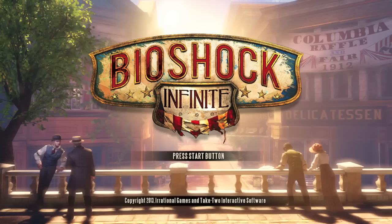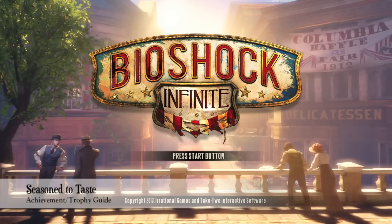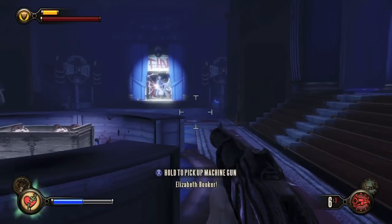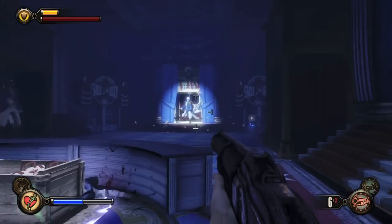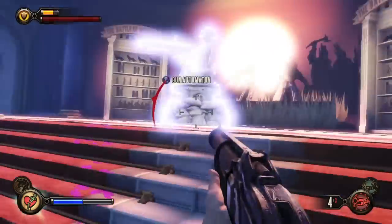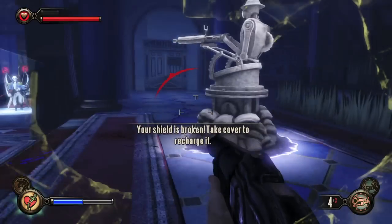Hey everybody, it's John here from vidgamiac.com. Here we are today in Bioshock Infinite grabbing the Seasoned to Taste achievement. This is to grab kills with the chaingun, and to get it you need to kill the George Washington robot when you are trying to find the Shock Jockey.